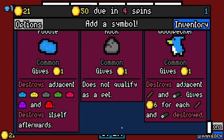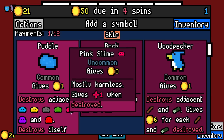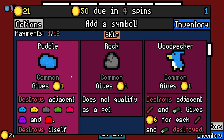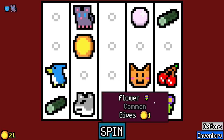Woodpecker destroys adjacent wood and gives six for each destroyed. We could also preemptively take a puddle that will break the gray slime — the slime, golden slime, all that stuff — maybe give us some re-rolls or removal. I'll go for the woodpecker, though.